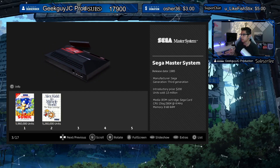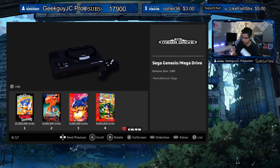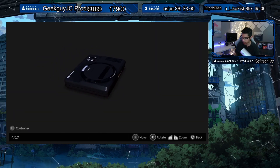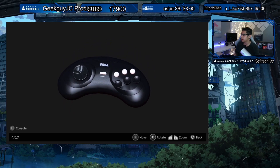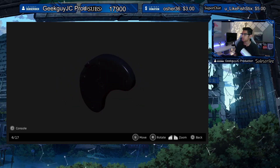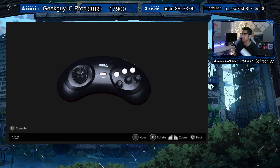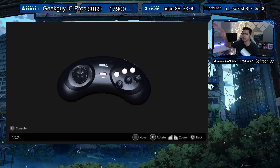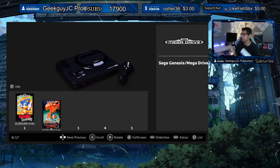Moving on to the Mega Drive — we've already seen this one, but let's take a look at that controller. Yep, I do remember that — all those crazy buttons. That's the reason I didn't like it; it's just too confusing to have like six buttons. It was so weird — I felt like Sega was trying to be like outer space or something from a spaceship. It's kind of cool but I kind of didn't like it growing up. I was always a NES or Super Nintendo person.